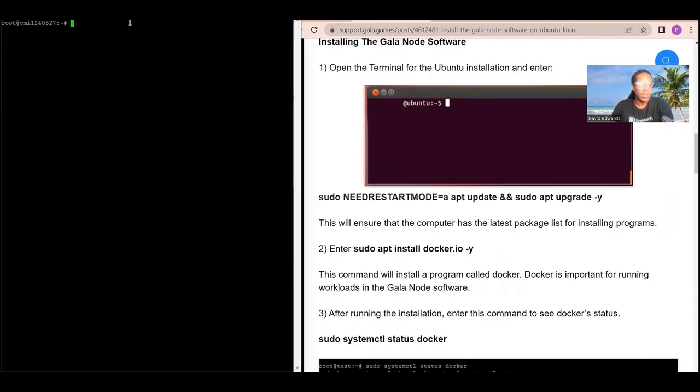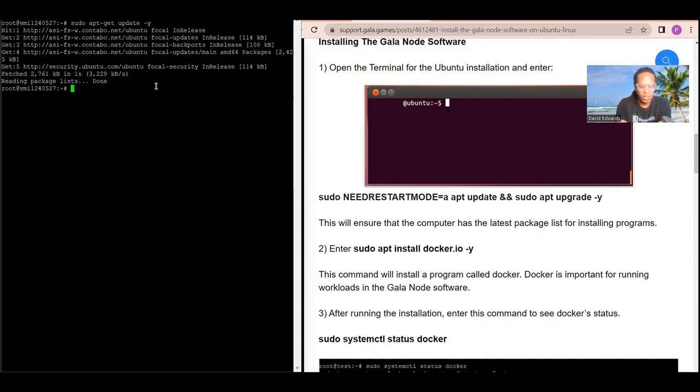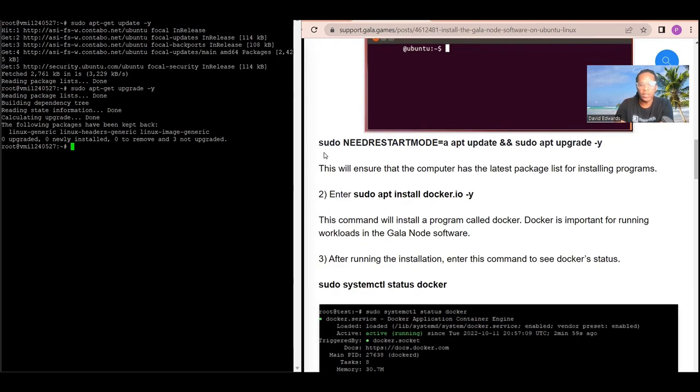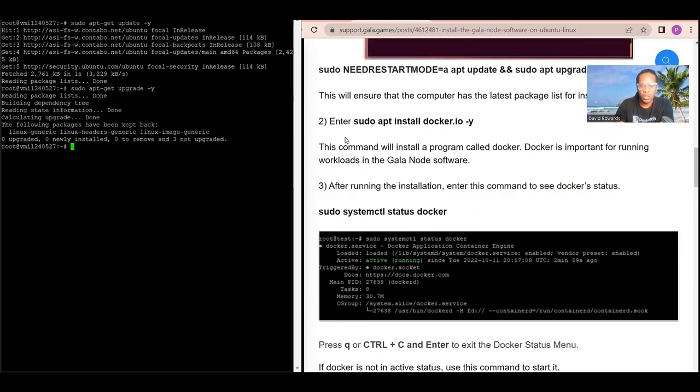Now that I'm logged into my VPS, I'll run a few commands to get it up to date. Run: sudo apt-get update -y and press enter. Then run: sudo apt-get upgrade -y and press enter. Everything is up to date, so we can skip those steps and go ahead and install Docker.